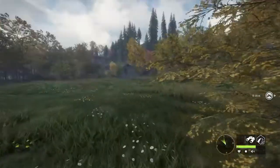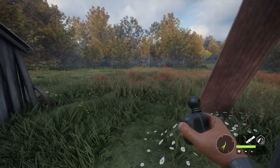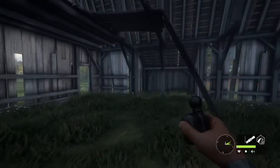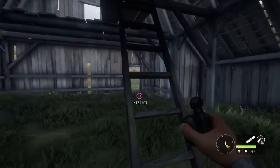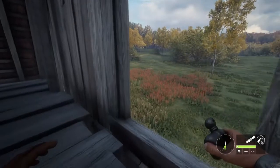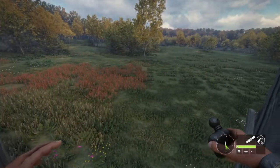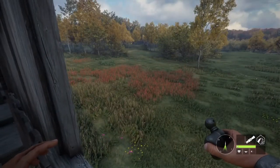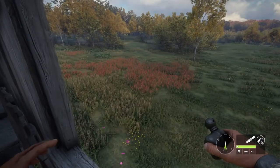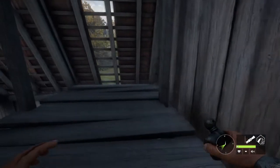All right, we're here at the barn — and just over there in the grass there were some roe deer droppings, I think from a female roe deer, and they were fresh. I'm gonna sit up in here and try calling for that roe deer, see if I can bring it out and pop it with the 20 gauge. The seven millimeter is just a little much for the smaller roe deer.